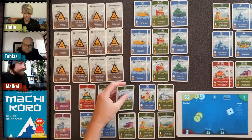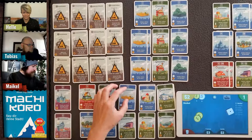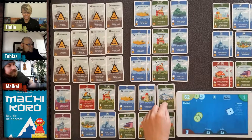A new mini market and another wheat field appear. The mini market — the convenience store in English — gives three coins on a four, but it's a green card so it only activates on your own roll.